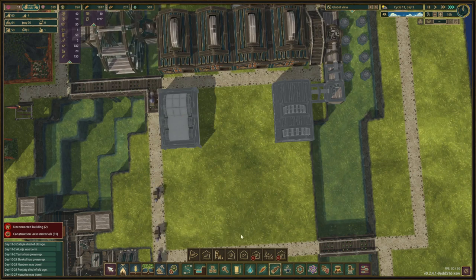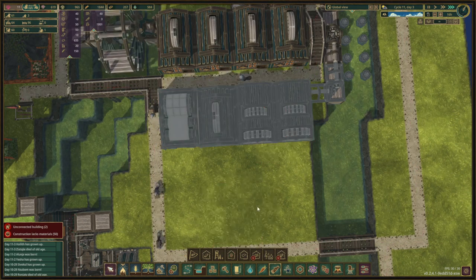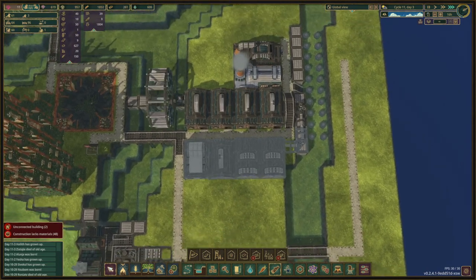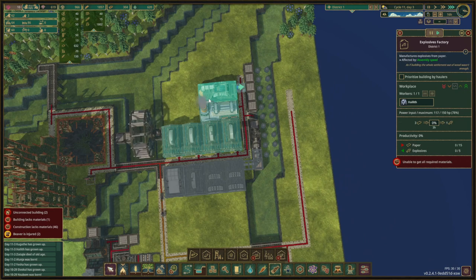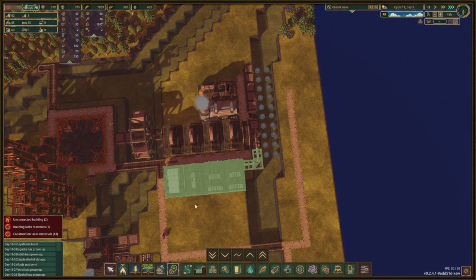I kind of want the paper mill to be right there, and then we have room for a couple more things in the middle. Maybe two — if we do it like this we have this area covered nicely and we'll figure out what we do over here. We need these explosives but this explosive factory cannot work without paper. Let's get all of this done quickly. This should be pretty simple to build.